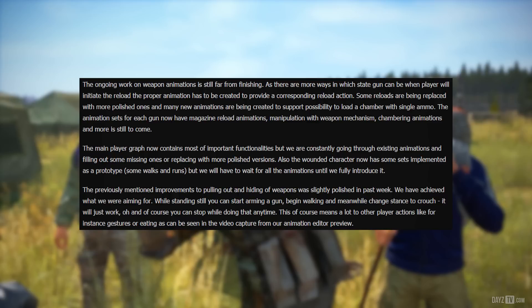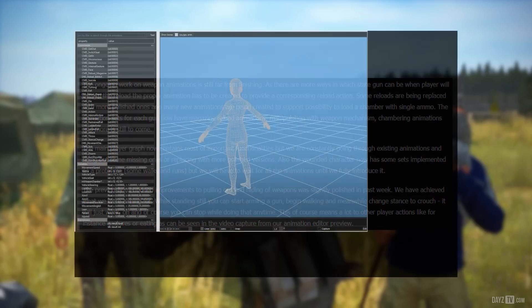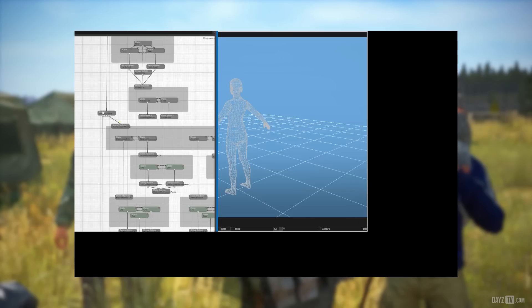The animation sets for each gun now have magazine reload animations, manipulation of the weapon mechanism, and chambering animations — with more still to come. The main player graph now contains most of the important functionalities, but the team is constantly going through existing animations, filling out missing ones or replacing them with more polished versions.